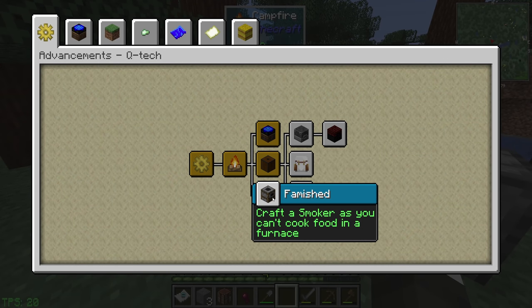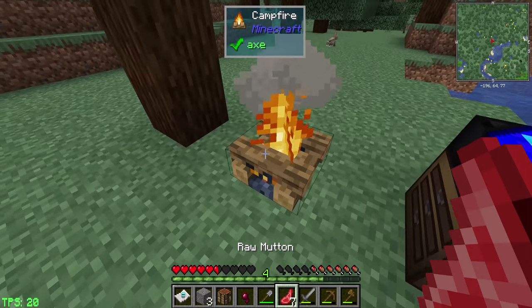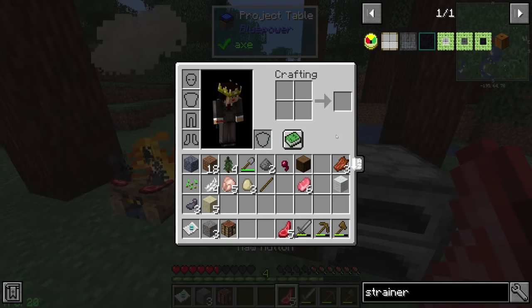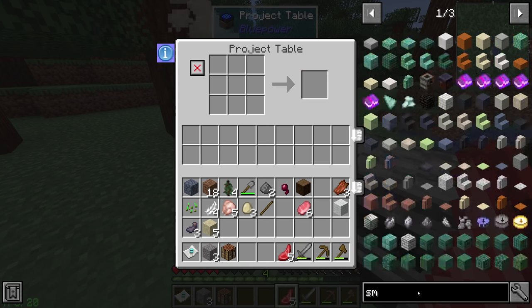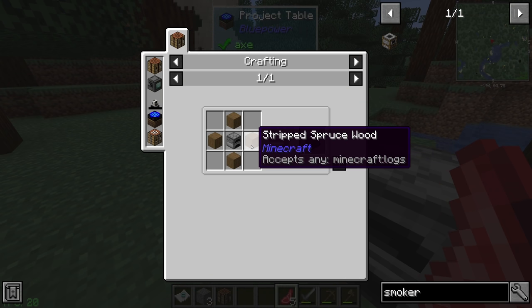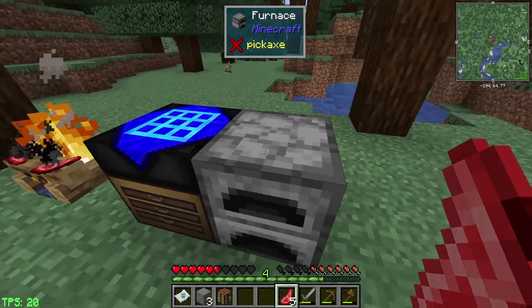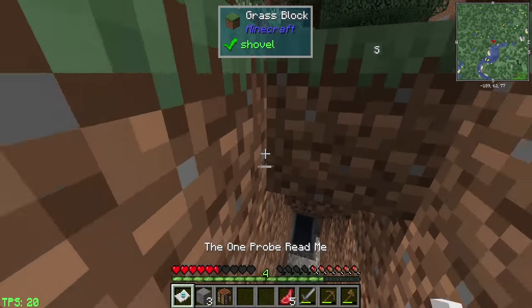Quest book-wise, next up we have 'Famished' - craft a smoker, as you can't cook food in a furnace. We do have raw mutton. I do believe we can cook food on the campfire; however, the smoker might be a better idea as it's probably a bit faster and it's not too bad at all - it's four logs and a regular furnace.